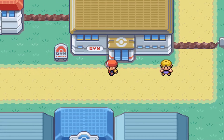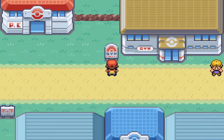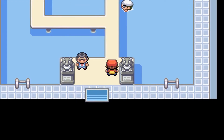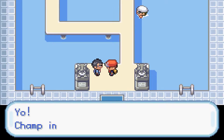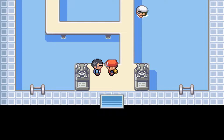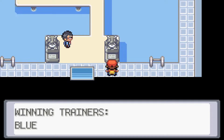We're gonna go ahead and take on the gym challenge here, and the leader is Misty the tomboyish mermaid. This is going to be a water type gym, so Lotus is going to be perfect for this challenge. The gym advisor says the leader Misty is a pro who uses water type Pokemon — you can use grass type or electric type Pokemon to counter her.